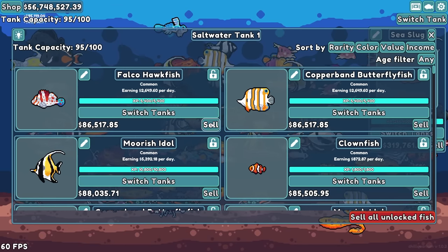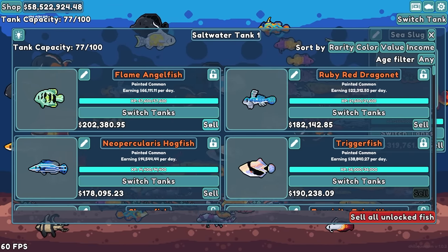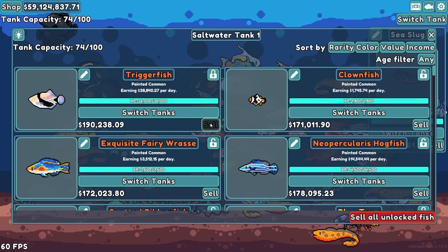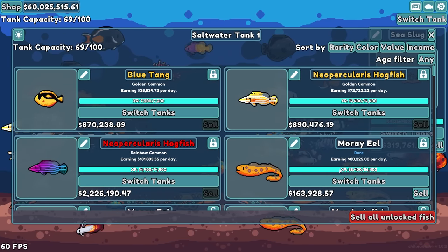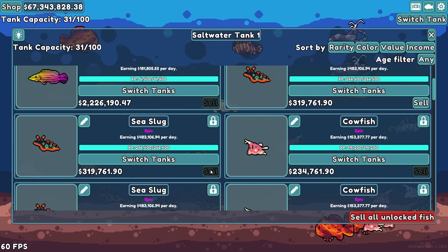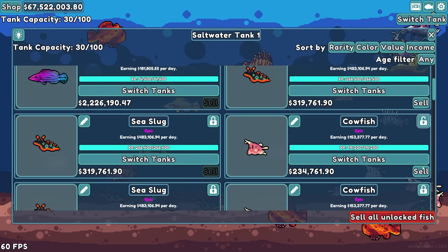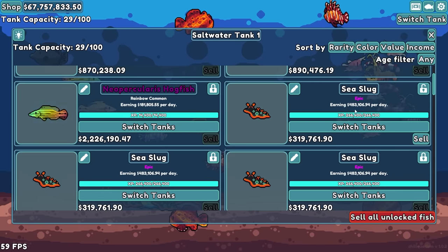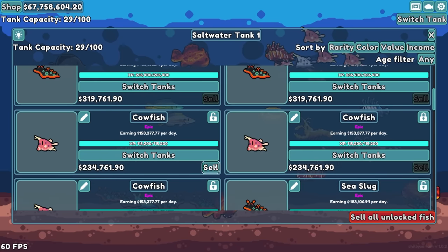$160 million for this upgrade? Worth it — just totally and entirely worth it. Except I can only fit 15 packages in here. Look at all my sea sluggy boys — they're cool looking. They only earn $400,000 a day, so it might be time to purge some things. I definitely don't want to purge the golds or the rainbows.